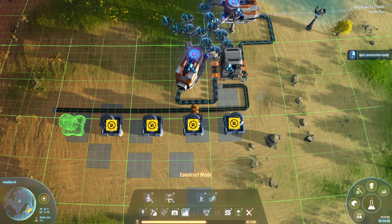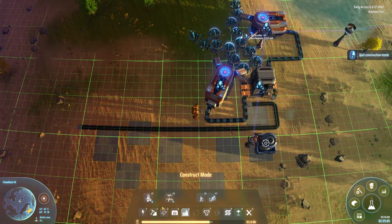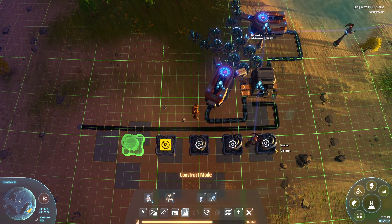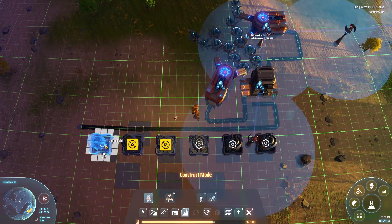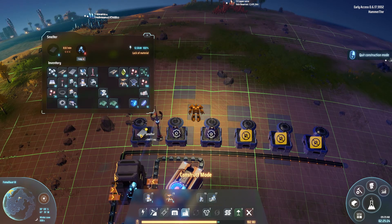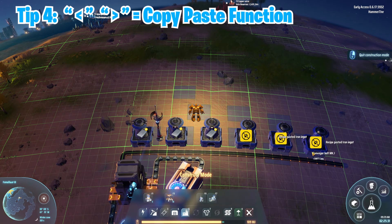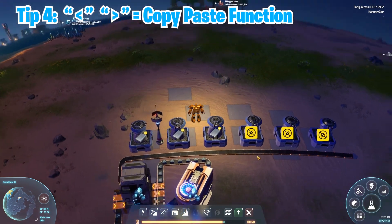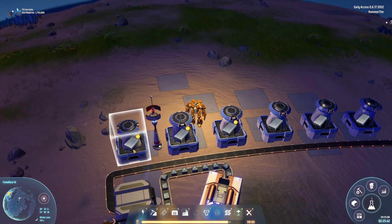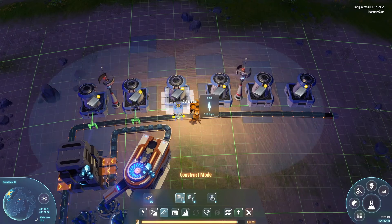We're going to place six smelters with a couple of spaces between them. We're going to have them smelt iron ingots. A useful tip here: when you have a lot of smelters, press the less-than key on your keyboard then greater-than, greater-than — it acts like a copy-paste function to replicate the recipe across all smelters. Now we're going to make sure this is being fed.